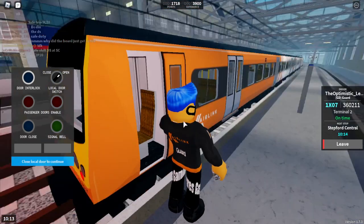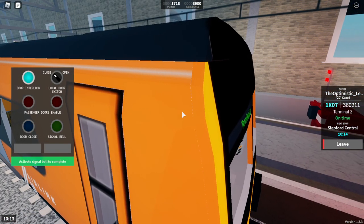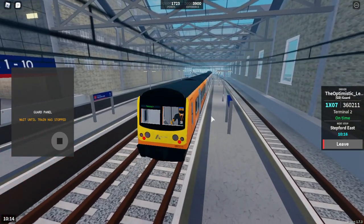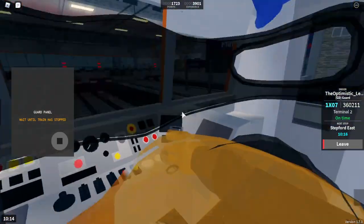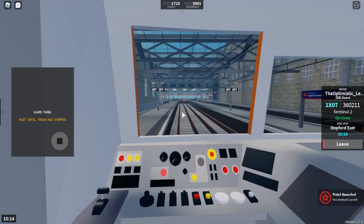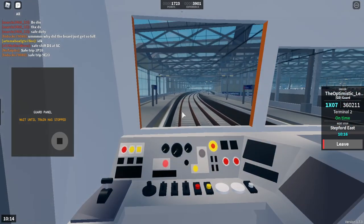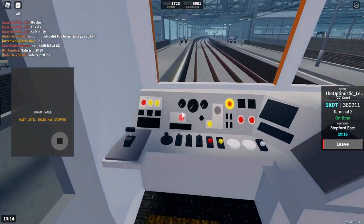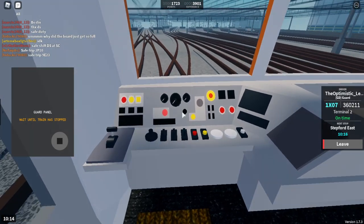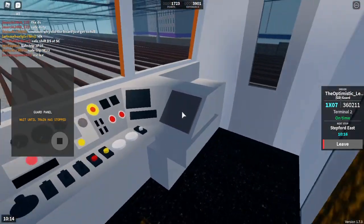Let's whistle and close the doors because the off signal is lit. All lights are off — let's whistle again, close the local door. Signal's clear and off we go to Stepford East. We can have a bit of a POV looking backwards in the cabin — a cab ride even though we're not driving. Welcome on board — this is the interior of the Terminal 2 Class 360.